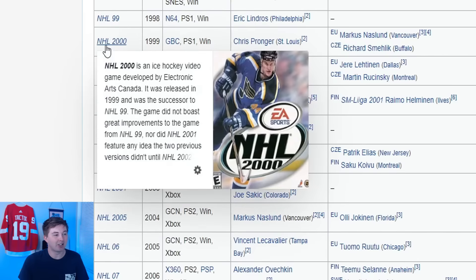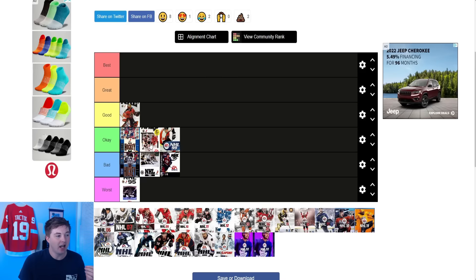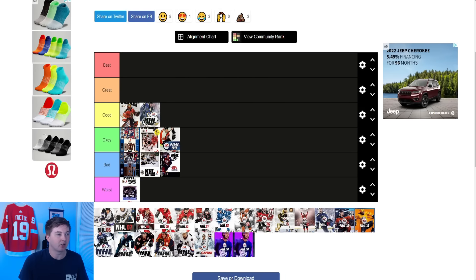Now after that we have the NHL 2000 cover — Chris Pronger. You actually got kind of the fans blurred behind him. EA Sports NHL 2000. The fact that they actually have some fans behind him opposed to just a white background gives a bit of a plus. So I'm going to put that one in the good category.